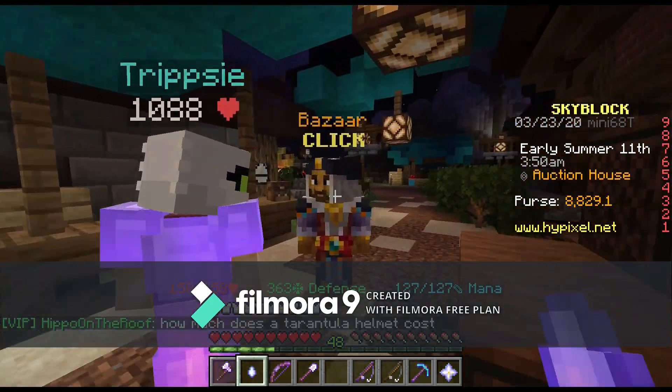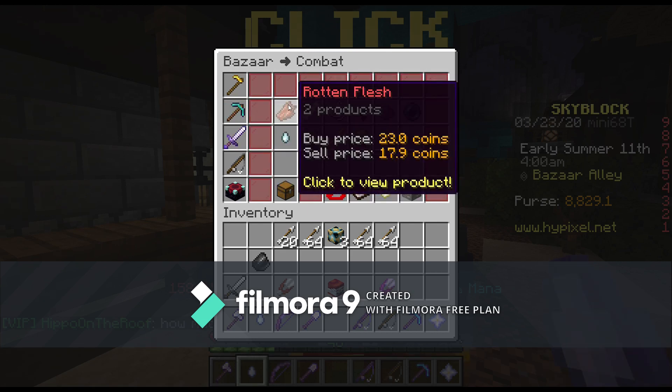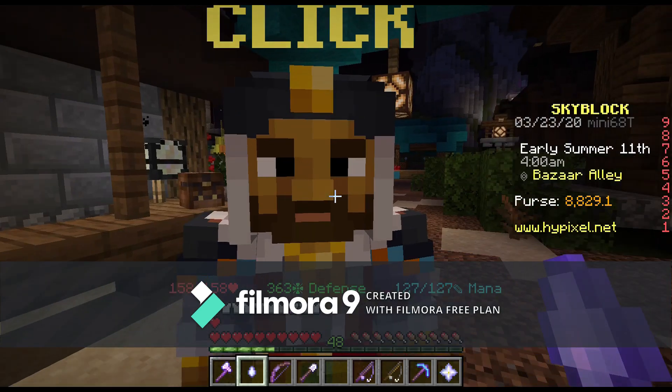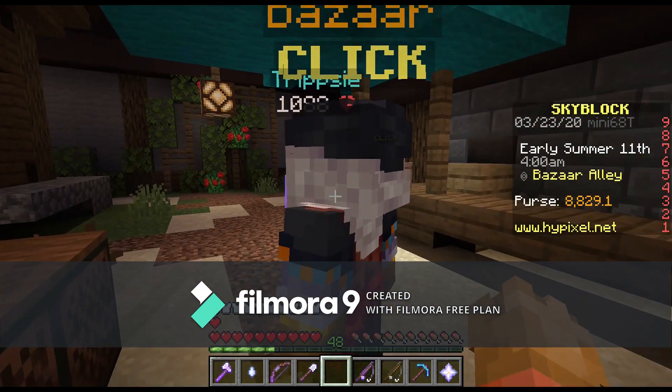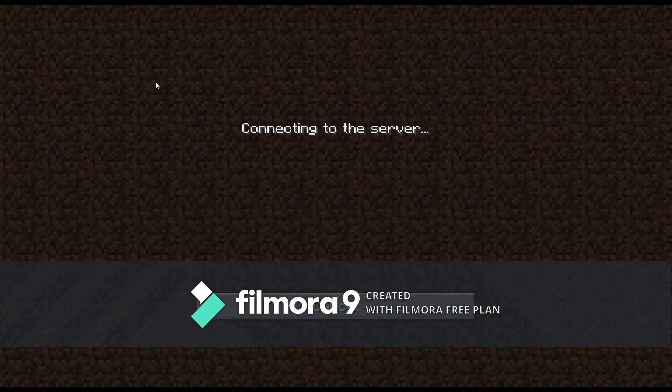If we come over here, if we take a look — maybe let's go to combat. I know that we have some stuff. Sell price 17.9. I think my Wi-Fi might have just did a little reset here. Yeah, my Wi-Fi kind of just reset, and it kicked me off the server.